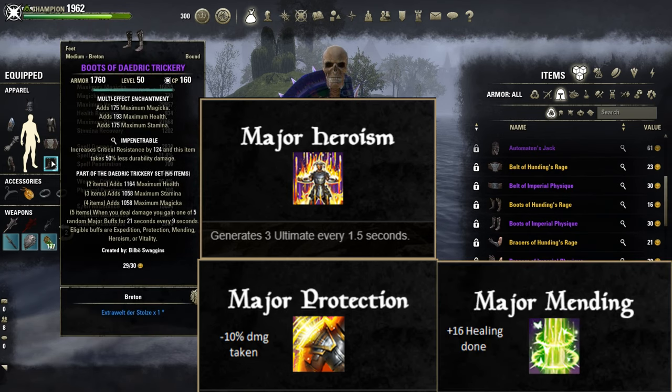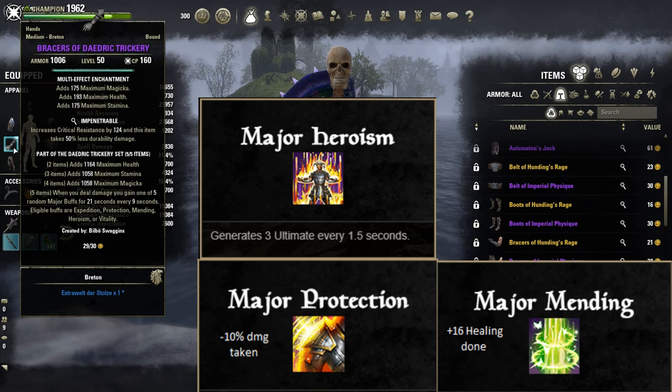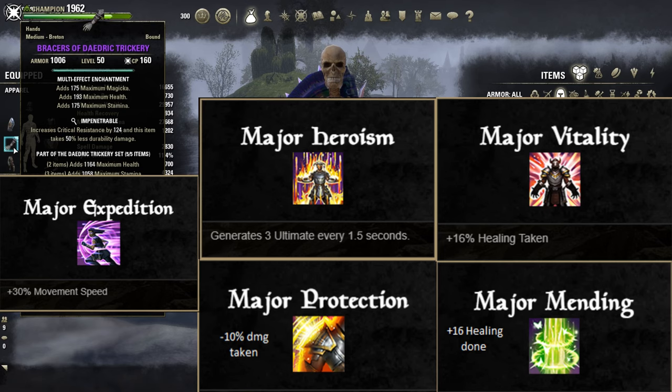Major Mending, extra 16% more healing done; Major Vitality, another 16% healing received; and Major Expedition, which increases our movement speed by 30%. To proc those buffs, you only have to deal any damage. The duration of each buff at 21 seconds is insanely high — super powerful set.